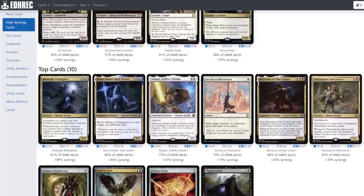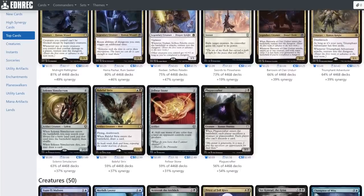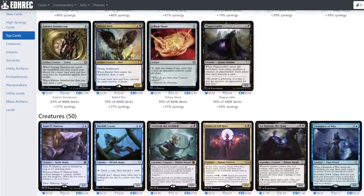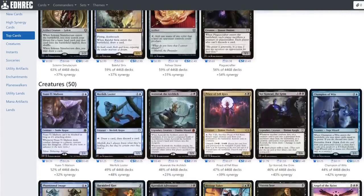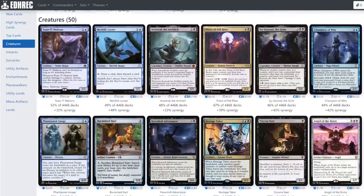Where dungeons were once a cute mechanic without a ton of support, they now have a bunch of new tools to help them venture forth. There are even a bunch of other legends that care about dungeons now too, but Sephiris fits squarely in the three most dungeon-tastic colors and gets to play with all of their best toys. Let's get going!